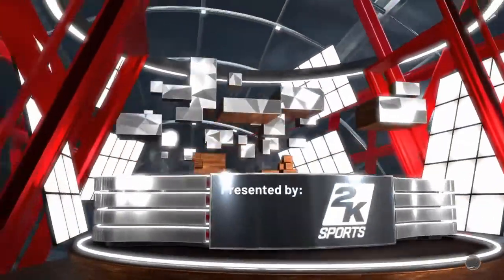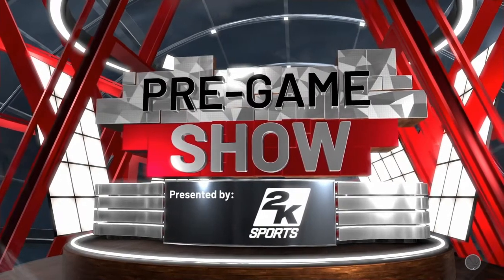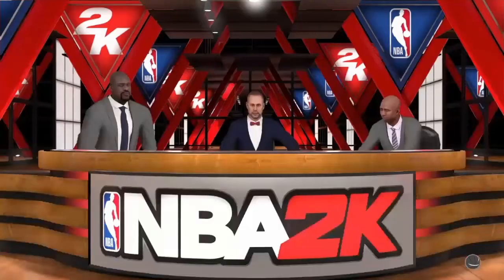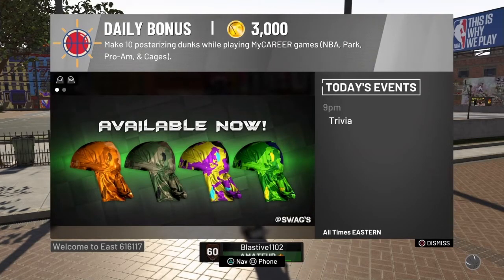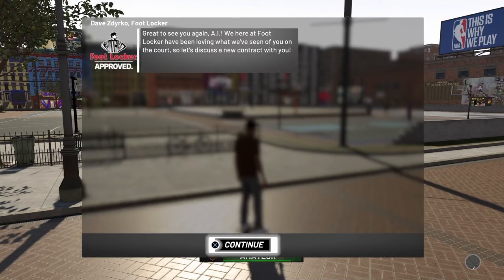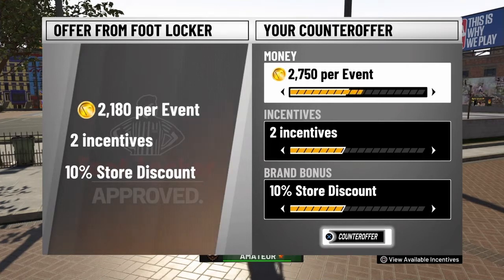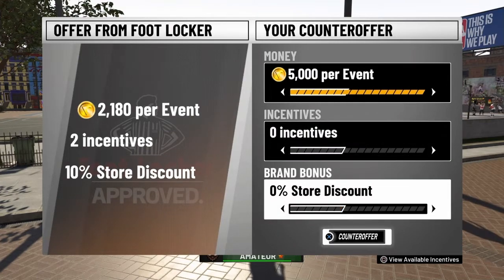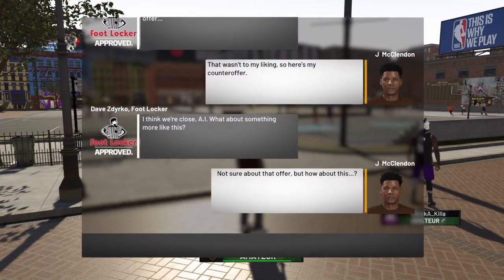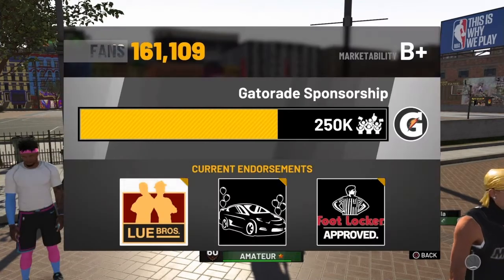With this next game you have to get subbed in so you can get the level two contract endorsement, which you will then change to 5000 VC. Back in the park after the game, we're getting our level two contract endorsement. This is very important — change this to 5000 VC. Click it all the way up to the top; the whole bar needs to be yellow. Change the incentives down to zero and the store discount down to zero. If you don't do this, the glitch will not work. Change it to 5000 VC, zero incentives, zero store discount, and keep counter offering till they accept it. Now you have to play your next game in which you will get subbed in.